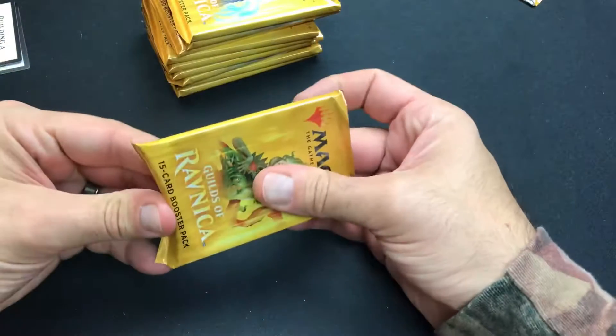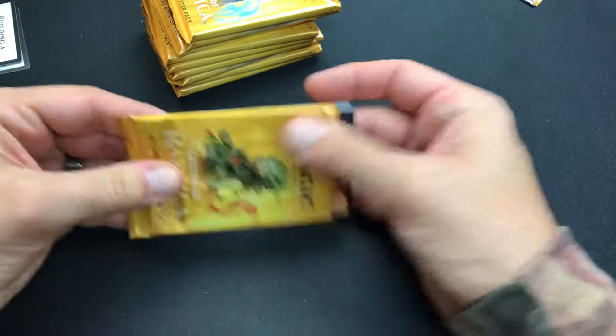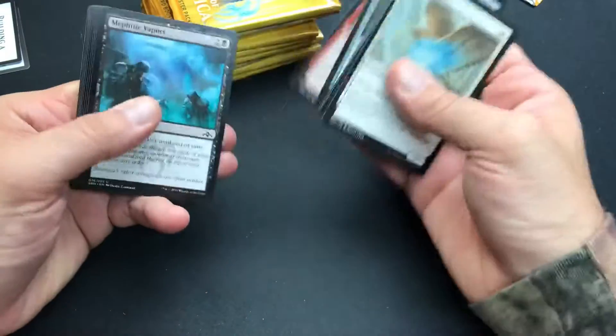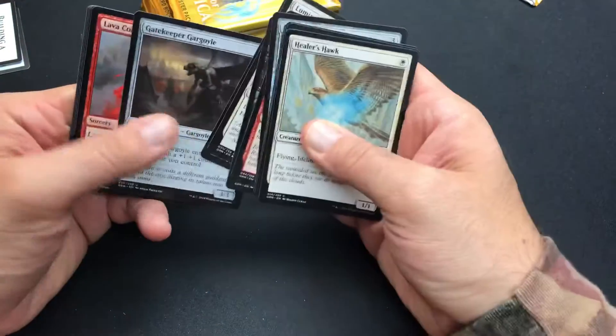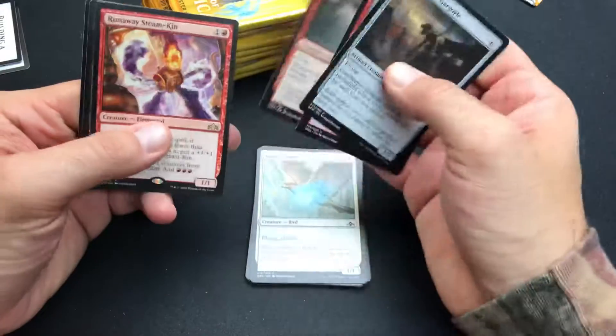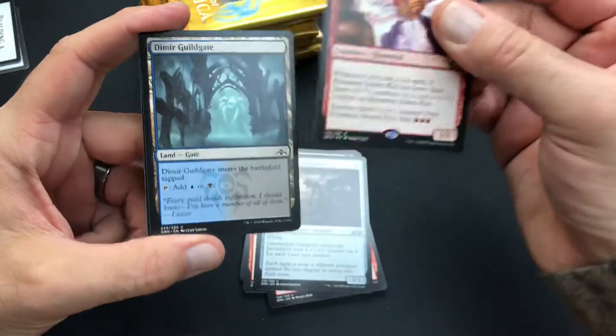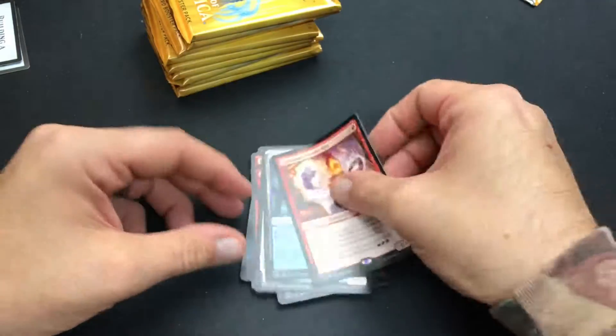Let's see what we got in our first pack. We're going to skip directly to the rare. Runaway Steamkin — that's our rare for the pack.